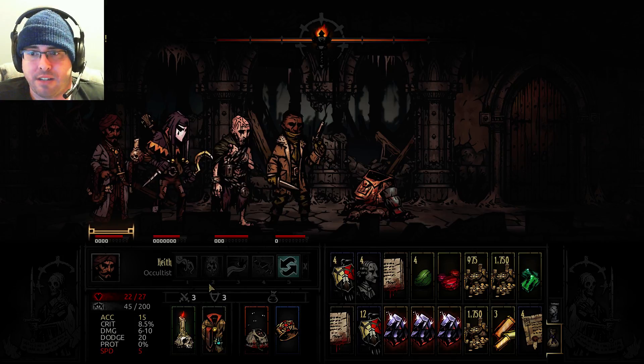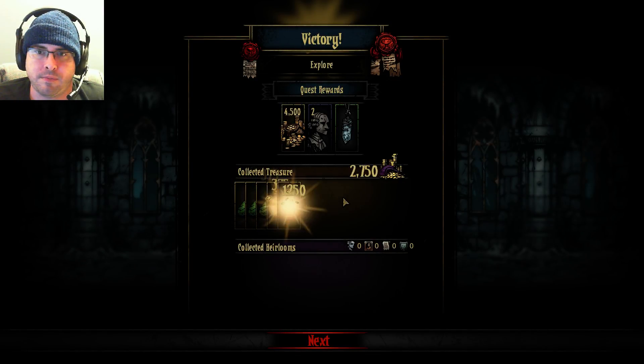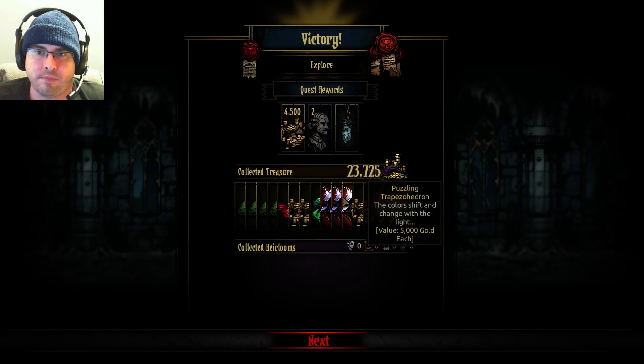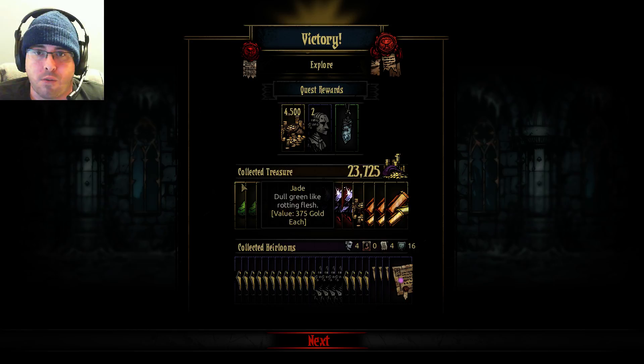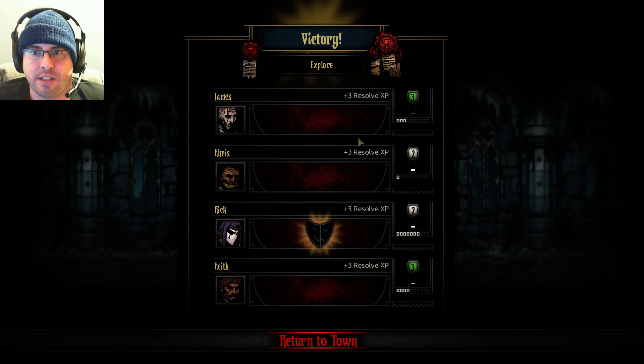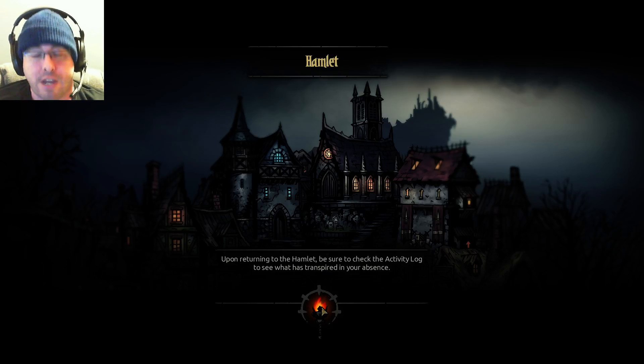That's it — we came out of here like bandits. Our stress is a little higher than I would have liked with this particular party, since it has so much anti-stress in it. But that's okay — we're still coming out of this plenty good. The Great Ruins belong to us and we will find whatever secrets they hold. We got 23,700 gold just in loot. Wow, that is impressive. It doesn't look like anybody caught any bad quirks — he got Manslayer. We've got a couple more level 3s. I'm very, very happy with how that panned out.